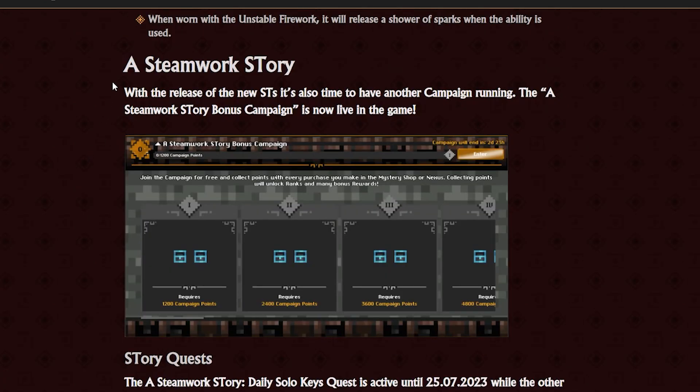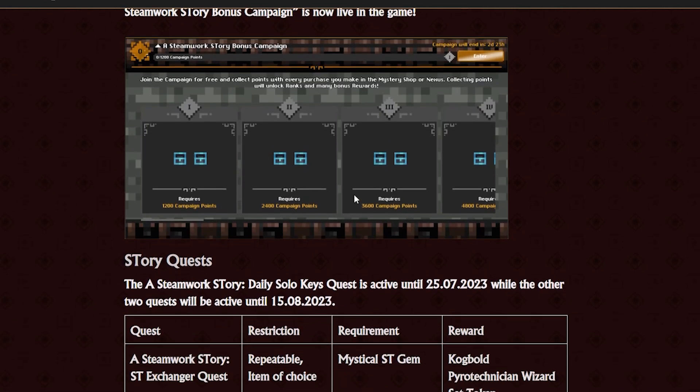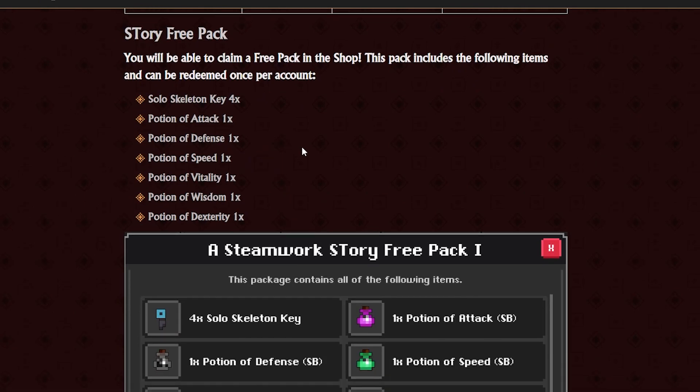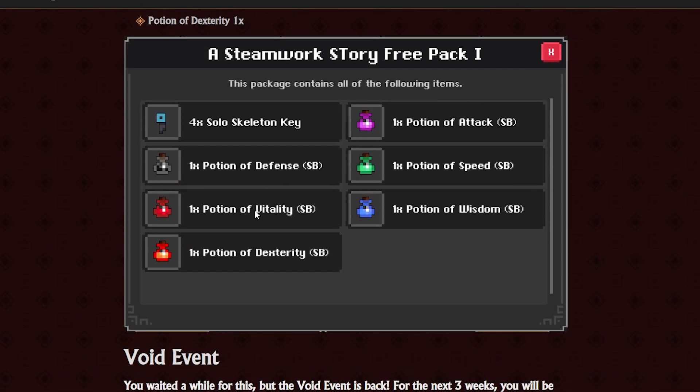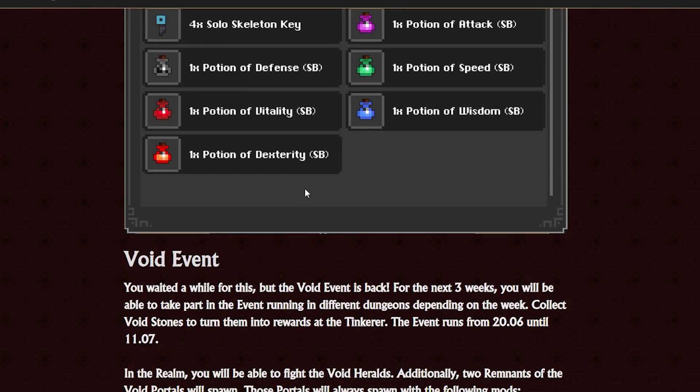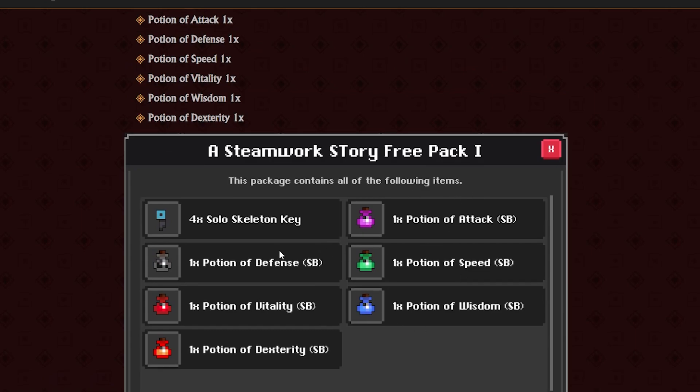With this comes a Steamworks story. So if you decide to buy gold — I don't know why you would — you can get some extra rewards with your story, including some ST items of your choice. We have a Steamworks story free pack available right now. It's nothing special, just got the skeleton keys, but yeah, nothing more than that.